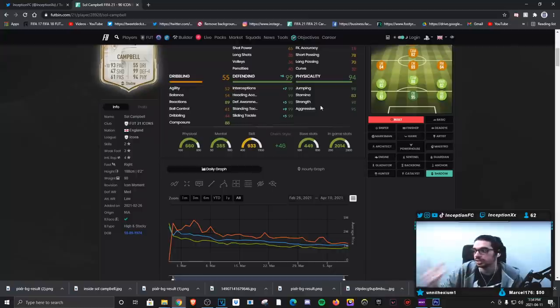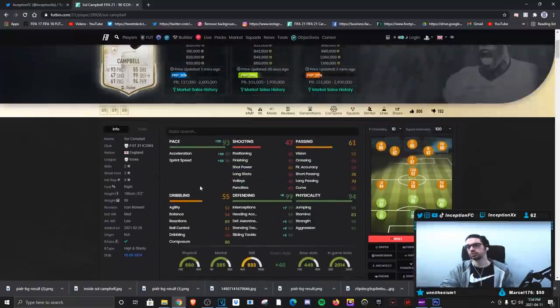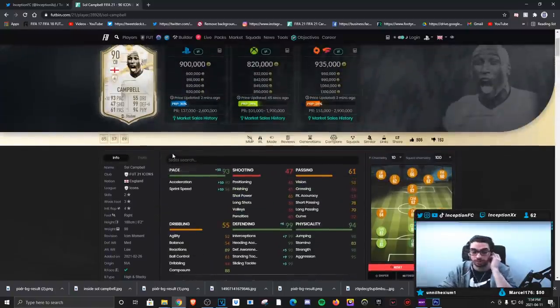With the high and stocky body type, we're working with 95 for aggression, 98 for strength, 83 for stamina, and 98 for jumping. With a card like this, we're going to obviously be stress testing him in a three-at-the-back formation.